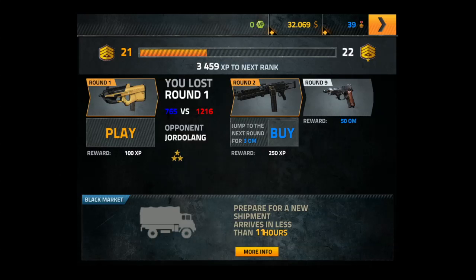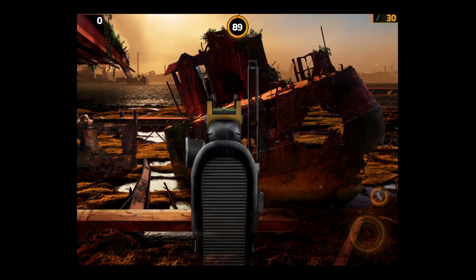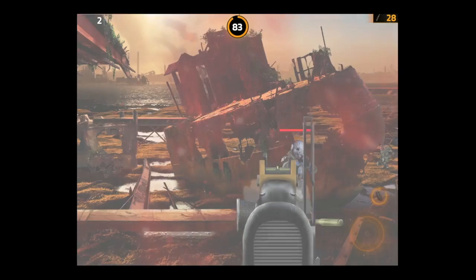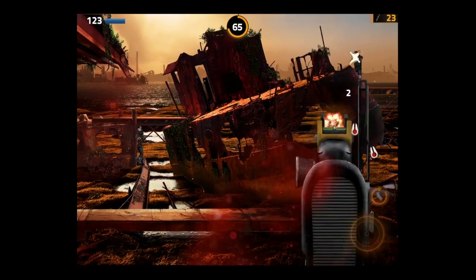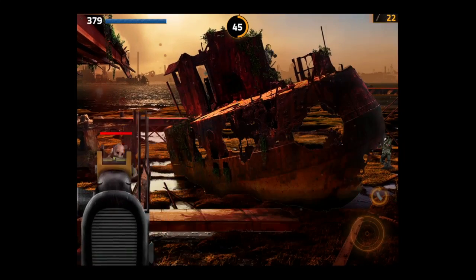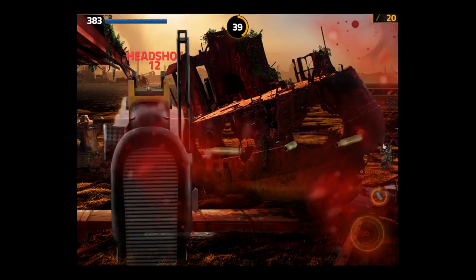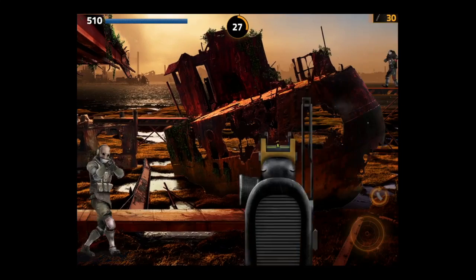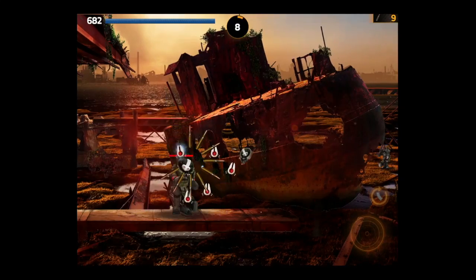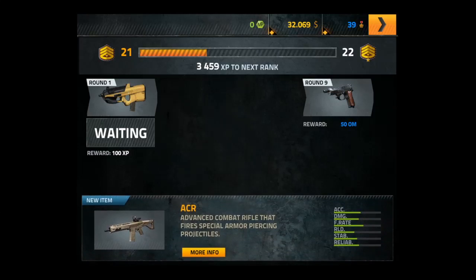We're going to jump into another game mode: PVP, or player versus player. Depending on what area you're in — there are four total — you start with the best gun and go backwards through nine rounds. This is not real-time gameplay; I take my turn, and when the other person matches it takes their turn, it depends on how each of us scored within the allotted time. Time is in the top center, your score is in the top left, and bullets are in the top right. You still use your finger on the left side to drag around and shoot on the bottom right. Headshots give you more points, and you can unjam your gun by reloading — moving your device forward and backwards quickly or tapping the reload button.